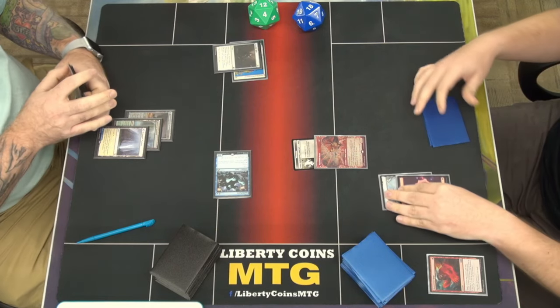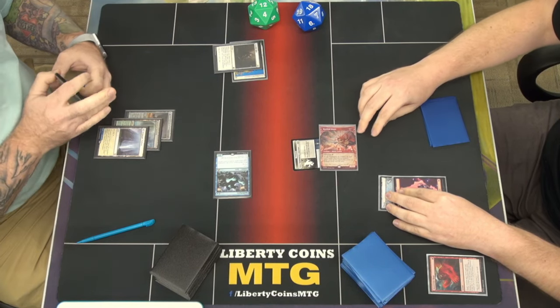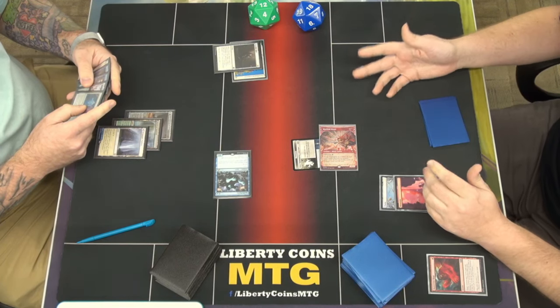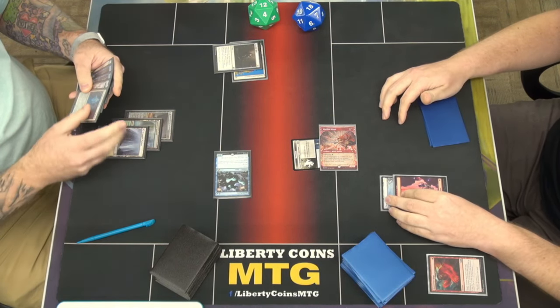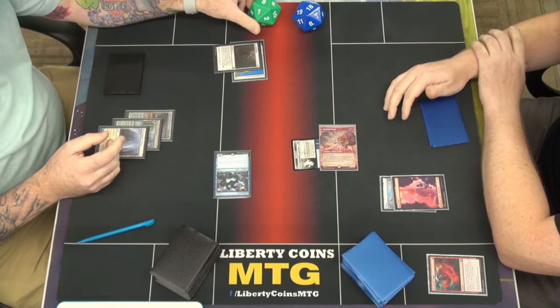Go to combat, Mouse gives himself double strike. Swing for four total — it's a 2/3 double strike with trample. No blocks. So four in first strike, eight in regular damage. Pass turn.